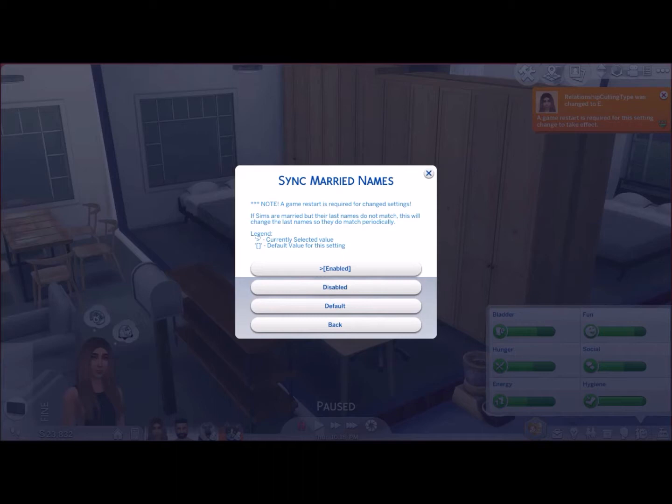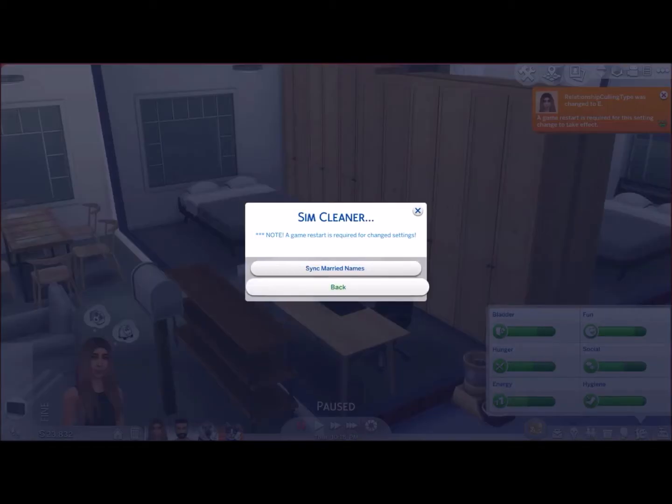You can disable it if you don't want that. I'll probably disable it because I personally disagree with having the same name — but everyone is totally entitled to their opinion. If you want it enabled, it's the default setting so just leave it. If you do want to change it, come into 'Sync Marriage Names' under Sim Cleaner.